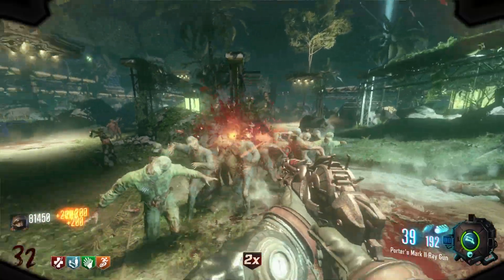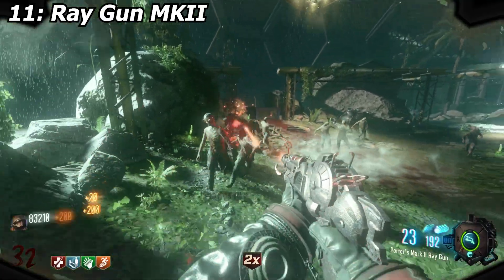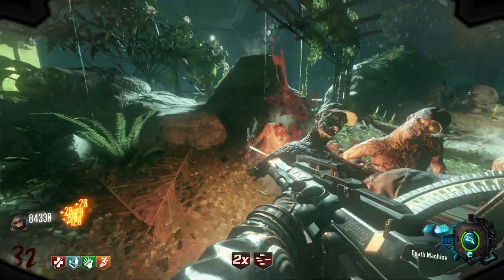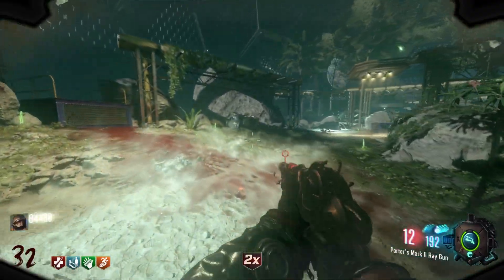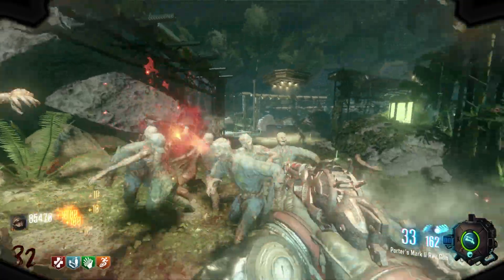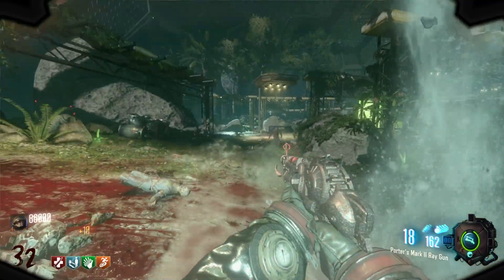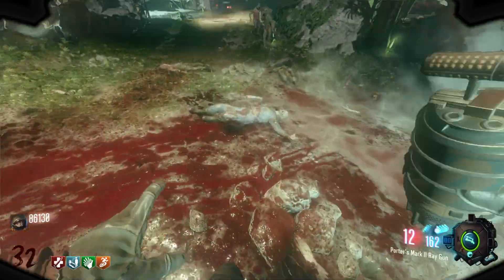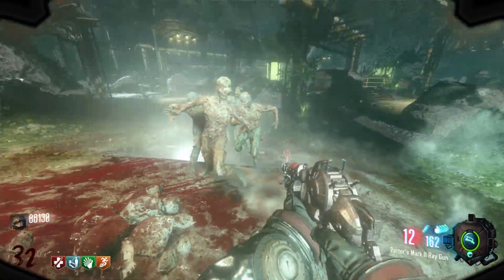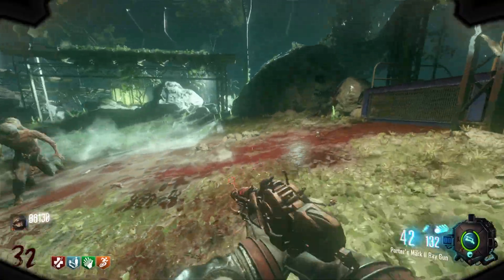Number 11 on this list, I'm going to give it to the Ray Gun Mark II. It is solid — just a solid wonder weapon — and it especially works good as a backup. The reason it's 11 is I don't think you can just use the Ray Gun Mark II and be fine. A lot of these other wonder weapons, you can just use those and be okay. The Ray Gun Mark II, I feel like you kind of need something else with it. I think it's a better secondary than it is primary, although I do love it. The design is immaculate and it is just a classic in my eyes.